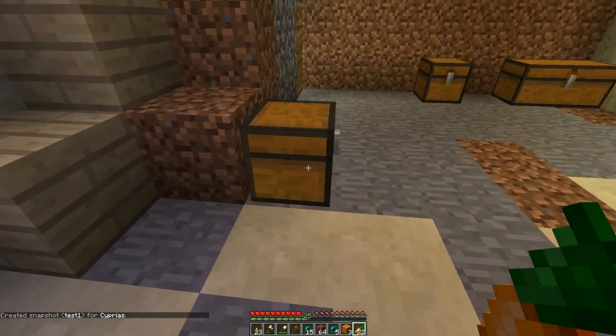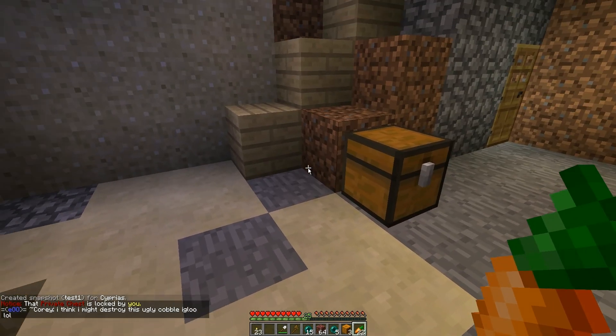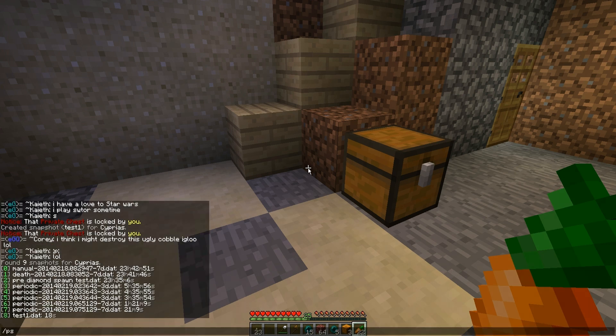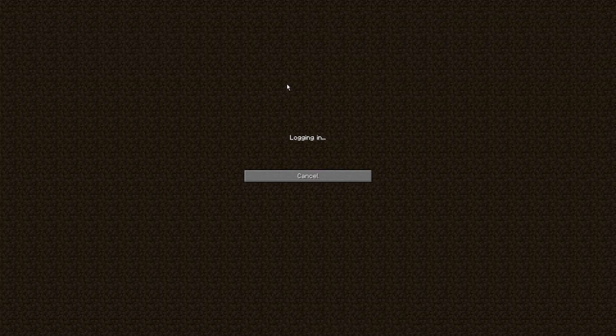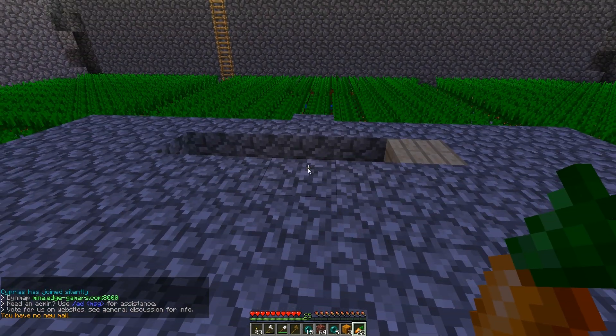I'm going to go and place an axe in my chest. I'm going to restore that snapshot I made. I'm going to re-log. And there I am where I made the snapshot — I got my axe.